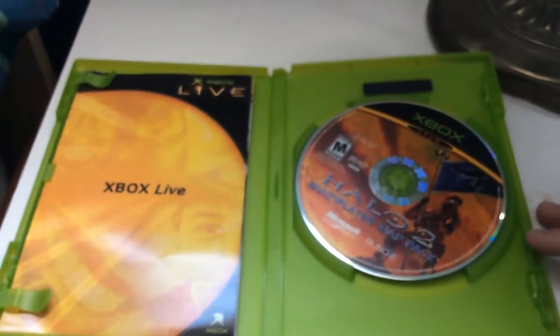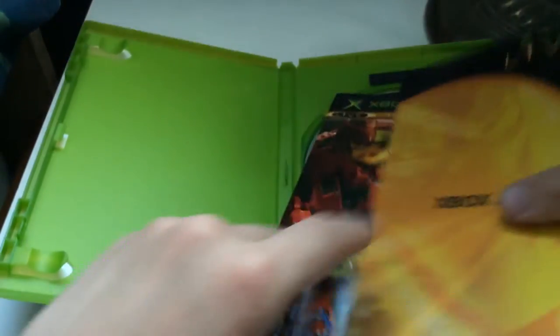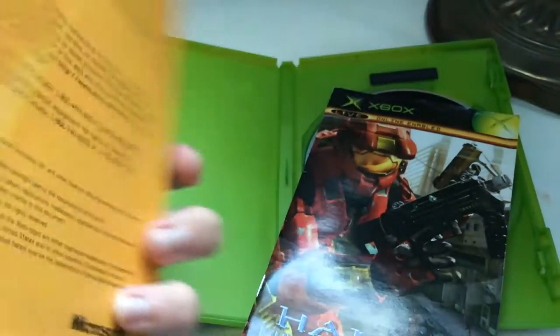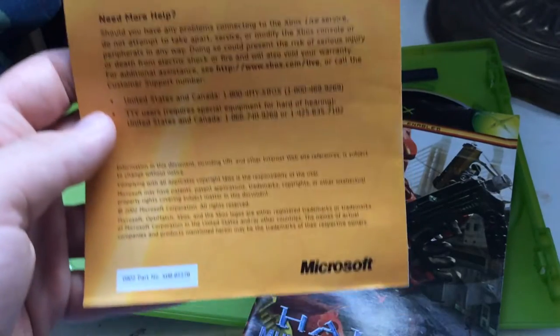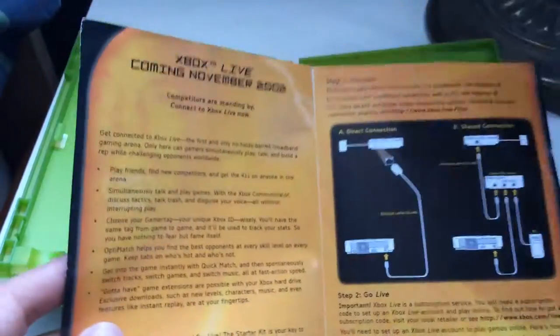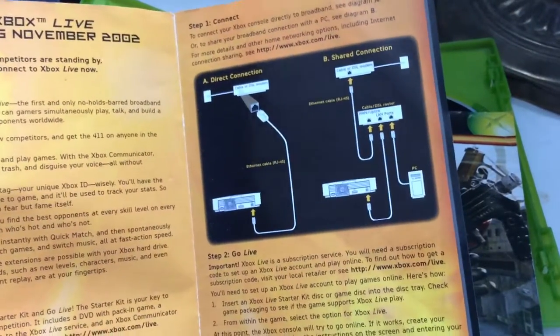Now, inside we have a couple pieces of paper. We have an advertisement for Xbox Live — here's the back showing the system requirements. On the inside, it says 'Xbox Live coming November 2002,' which is actually older than the package since this is from 2005. This just shows you the two options on how to connect to Xbox Live.